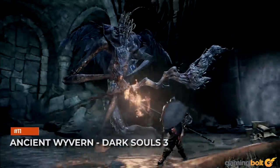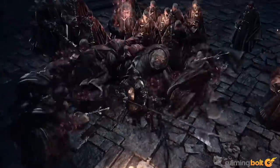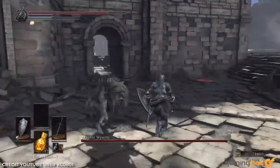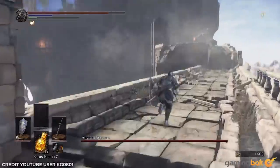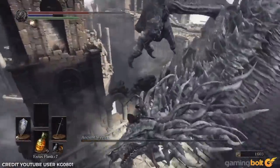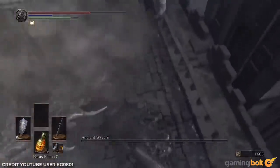Ancient Wyvern. Dark Souls 3. In Archdragon Peak, the Ancient Wyvern kind of expects you. Fighting it directly is possible, but not the most time-efficient strategy. So navigate through the various structures surrounding the beast, taking down heaps of annoying snakemen until you're right above it. Completely unaware of you, the Ancient Wyvern can do nothing but accept your plunging attack of doom and die in one hit. Now if only the Nameless King went down as easily.